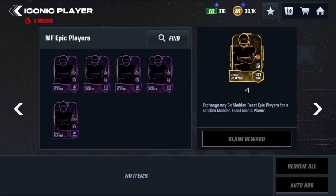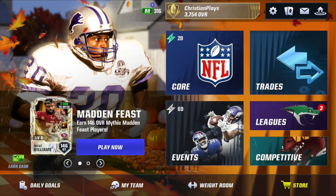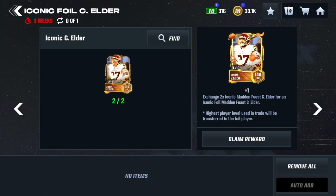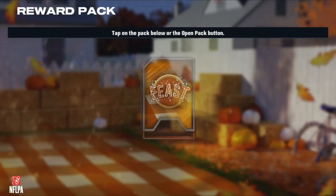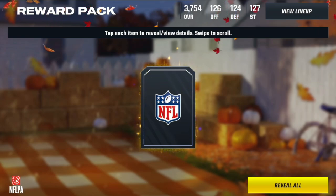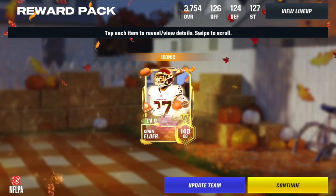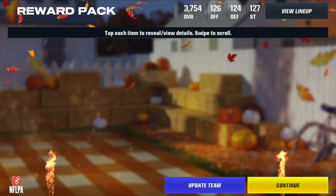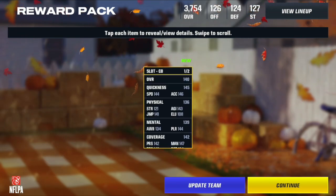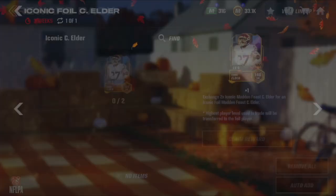So now here's the next one. If you have two of the same players in the promo, you can make yourself a foil player. We're going to go ahead and claim myself a foil Corn Elder - 140 overall, insane card. This is the best card on my team right now. Look at that little animation and bang, beautiful card. 140 cornerback - he's going to be strapping up the receivers. So there's three iconics right there.